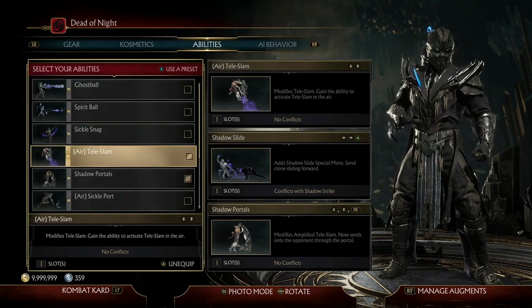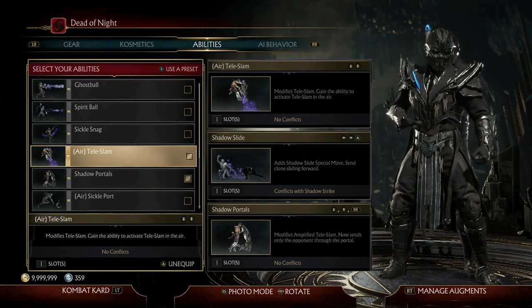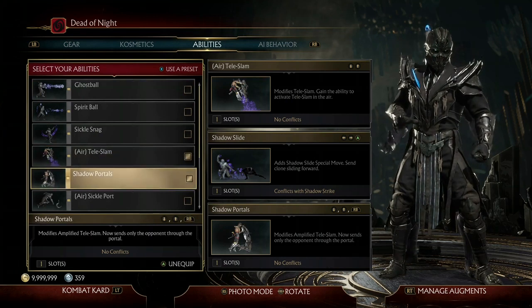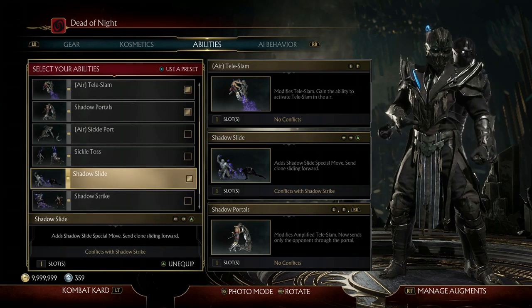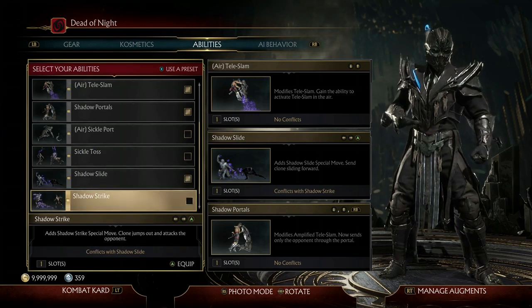For my abilities, I use Air Teleslam, which modifies the move so you can grab your opponent in the air — it's great because it can confuse the AI. Next I have Shadow Portal, which is really good for combo strings. Then I have Shadow Strike, which is a great way to end or continue combos and deal massive damage.